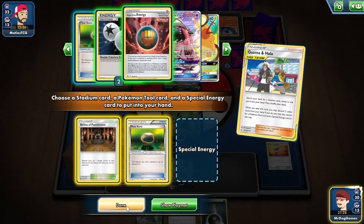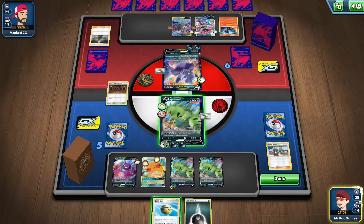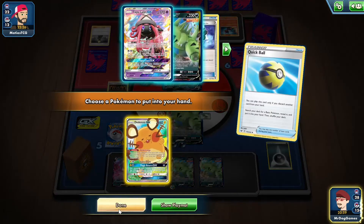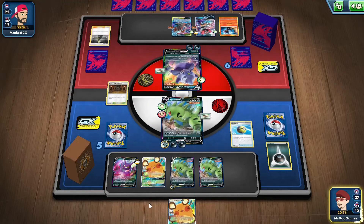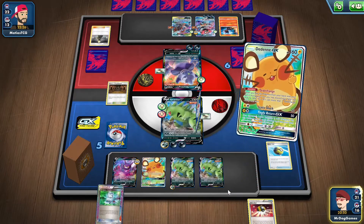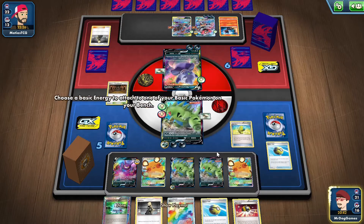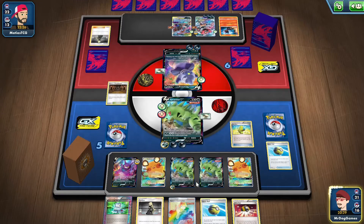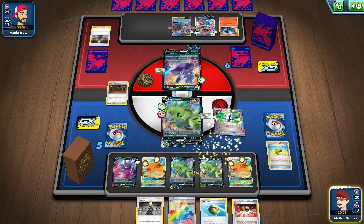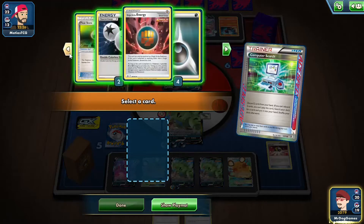I won't bother getting a special energy. Hopefully we've got a Dedenne in the deck. So we'll Dedenne — I just need some Dark Patches and a Max Elixir. There's a Max Elixir — hopefully we'll get lucky off this. I need a Dark Patch off this — Karen and Ultra Ball. Please tell me the Dark Patch isn't prized. Okay, it isn't. Cool.